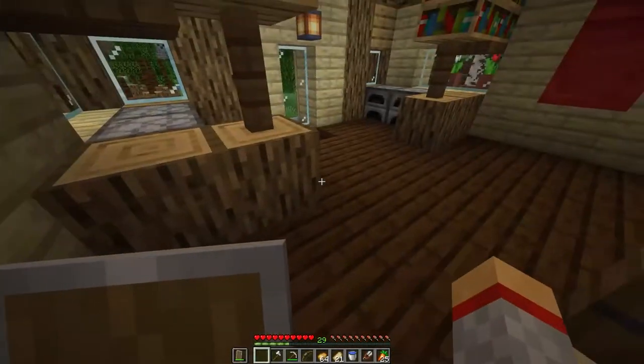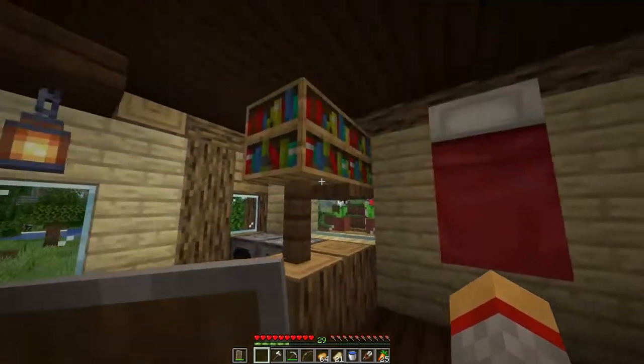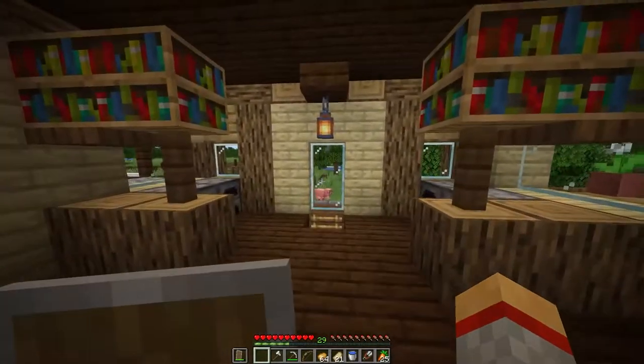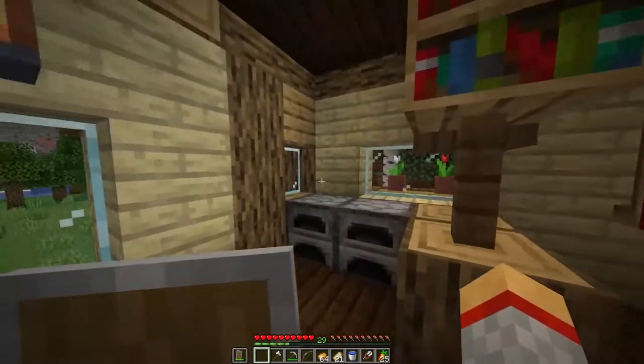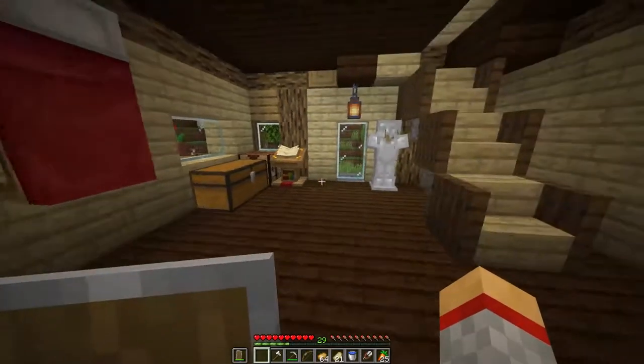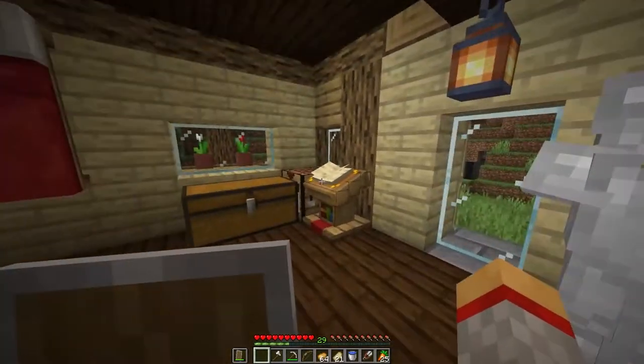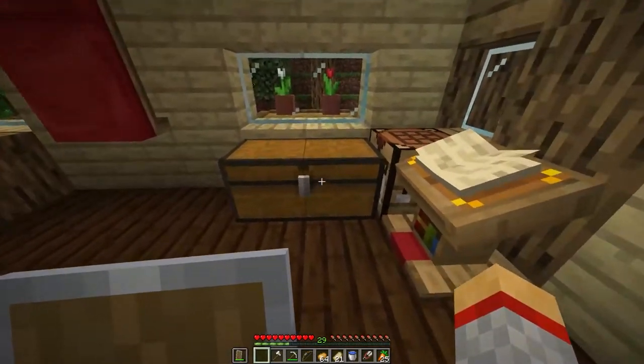So inside, I've created a little furnace area and put up some bookshelves to kind of exaggerate the height of this section of the room. I was going to put another layer of furnaces, but decided against it since it'll block the windows. Found out about this armor stand you can craft to put up the armor, which is pretty cool. I got a bed and a main chest for quick necessities.